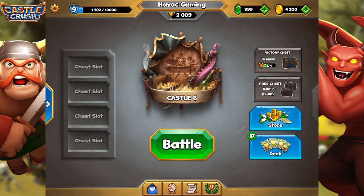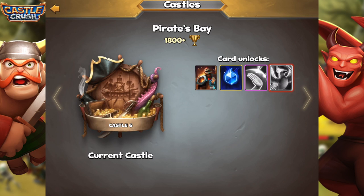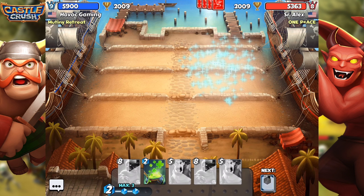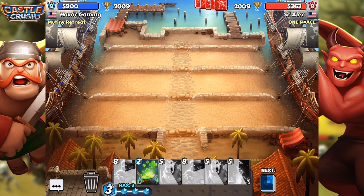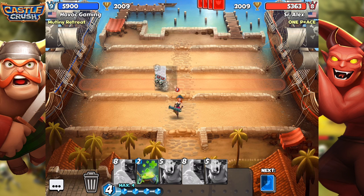Right now we're going to go ahead and hop into a live battle. If I do lose we can say bye to 2000 trophies, but we will still be in Castle 6 which starts at 1800 trophies. So either way as long as we're in Castle 6 I feel good. We're going against Sir Alex and all my cards are very expensive. The only thing I can do right now is Inferno, so I'm going to deploy the Inferno right here on these skeletons.